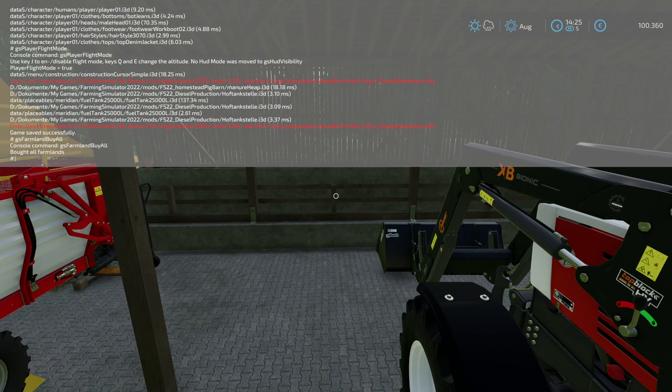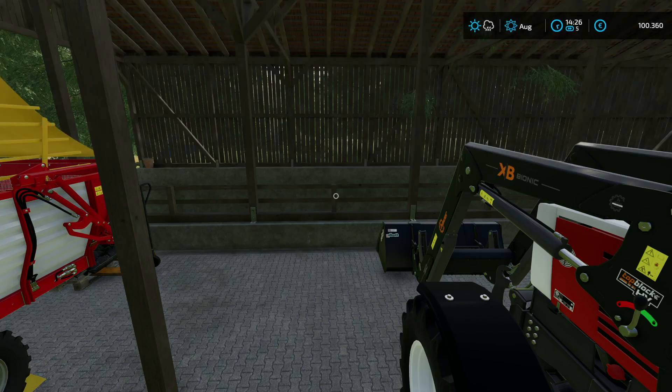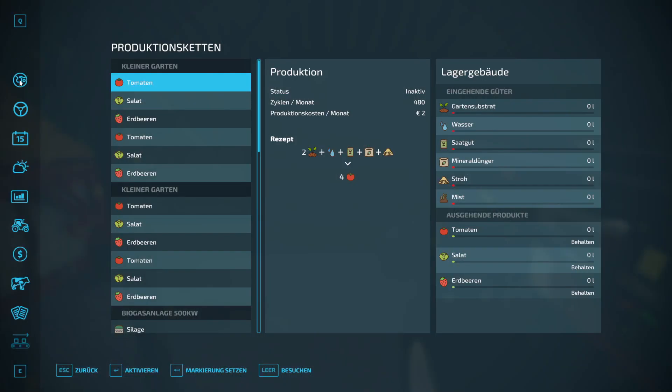We can already spot an error here — 'can't load resource.' There's a DDS image file that it can't load. That should be relatively quick to fix. So let's get going and start exploring from the top corner.